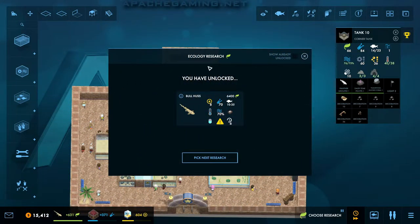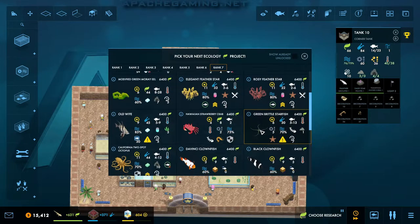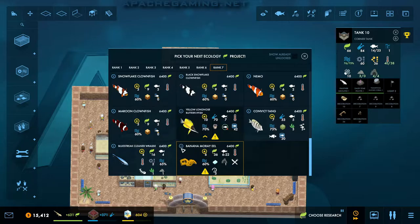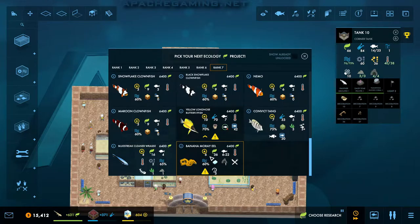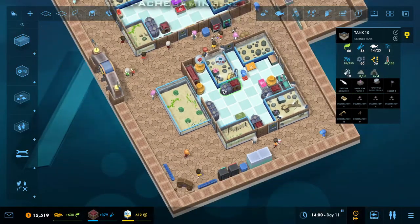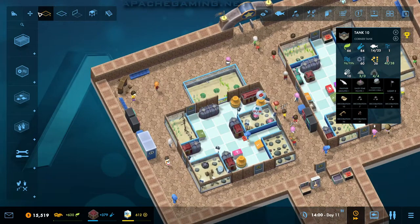So we now have the bullhusses researched, so we can pick the next research. I think the next one I want to go for — let's have a look at what we have. Do we have anything which is kind of nice and big? Actually, I think the banana moray eel here might be a good one, because I want to have a couple of eel exhibits. We do need to pause the game however, because this tank here is not good enough at the moment, and we're going to have to do a bit of shifting around here to be able to fix this problem.